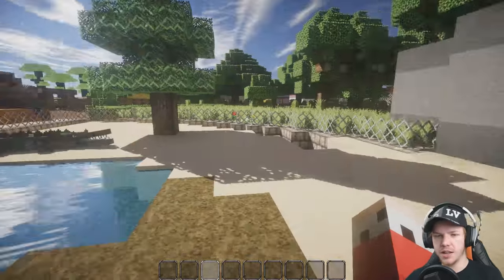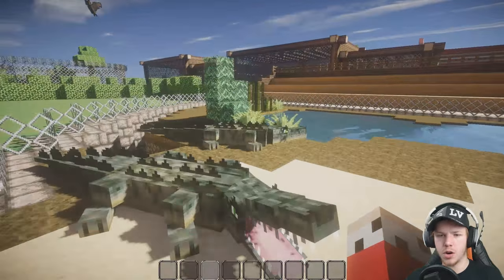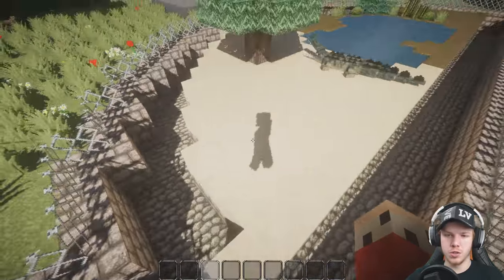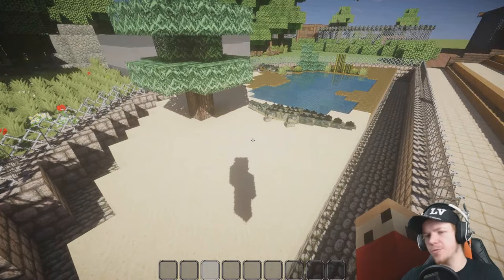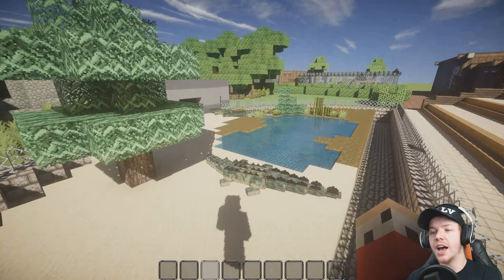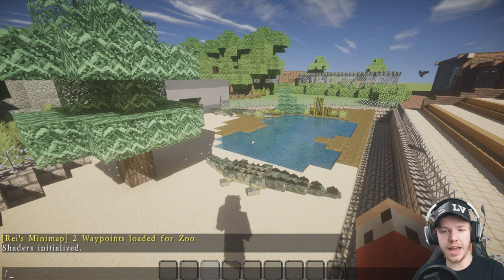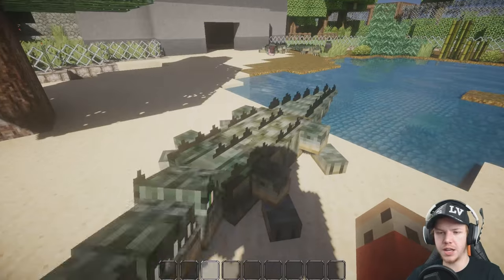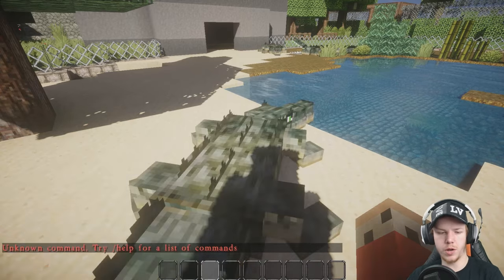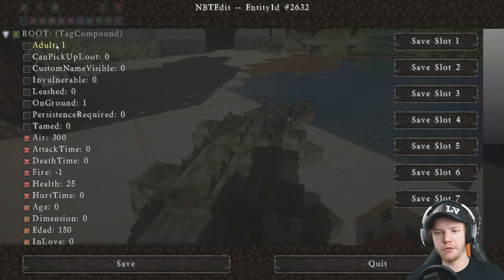The crocodiles and alligators in here - these three models all look the same. I wonder if the other type has despawned. We've had some trouble over the course of the series with some animals despawning - some only when you get like 10 blocks away from the mob will they actually despawn. That's what happens with most of the birds. But we did install an NBT edit mod to solve this - we can hover over an animal and type /nbtedit, and then we get into the brain of the mob and can change absolutely anything.